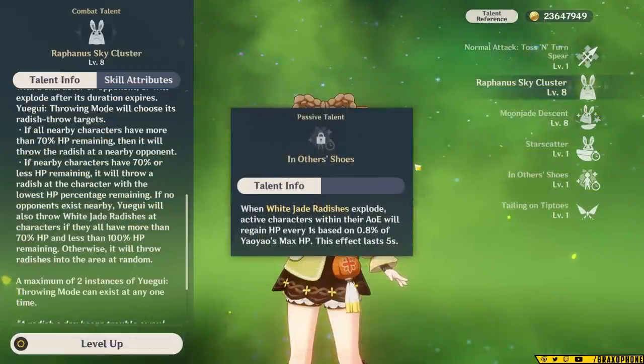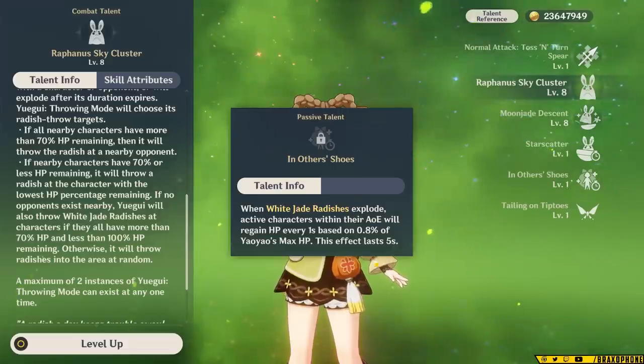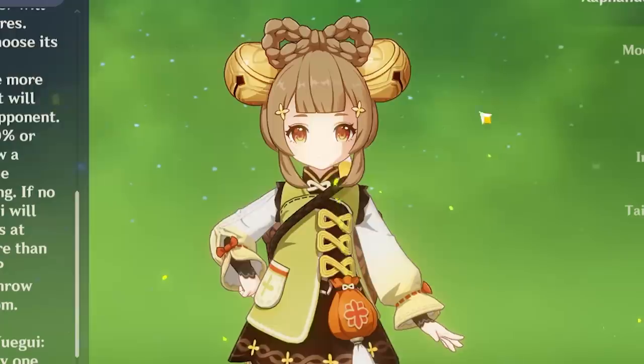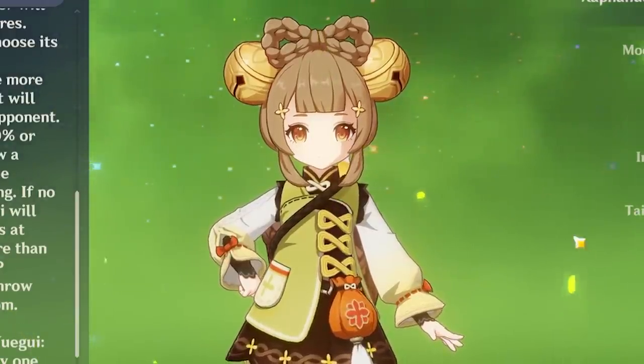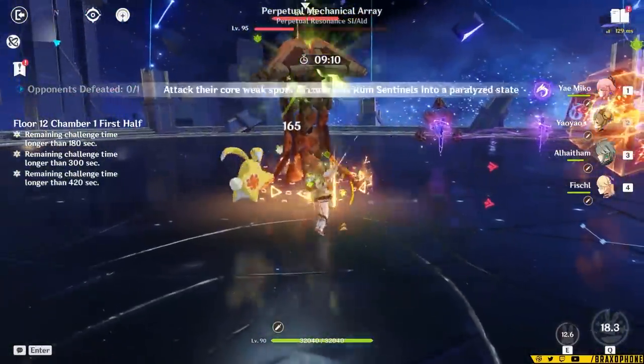On top of that, her second Ascension passive makes it so that within the AoE of her rabbit, you gain a small portion of healing based off of her max HP. Unfortunately, Yao Yao has a special internal cooldown where it's only based on time, and not the amount of hits that you do.